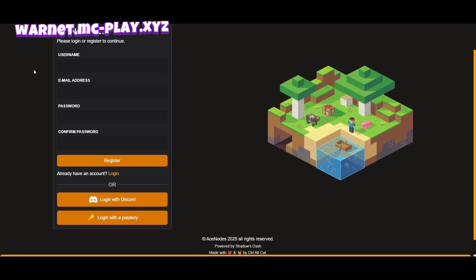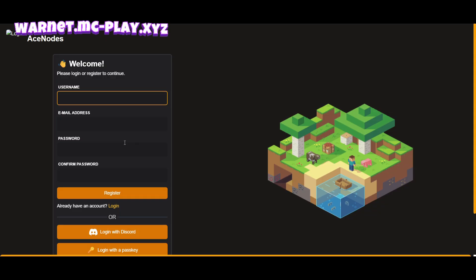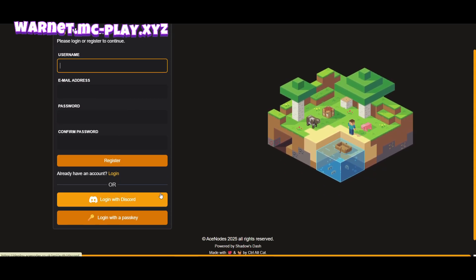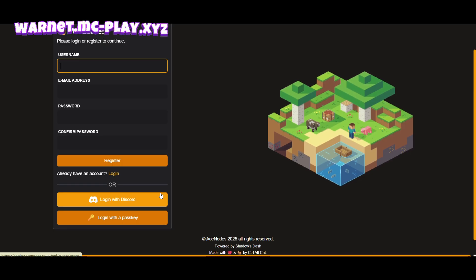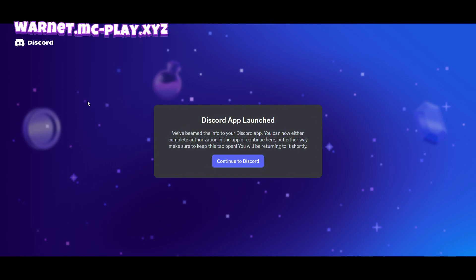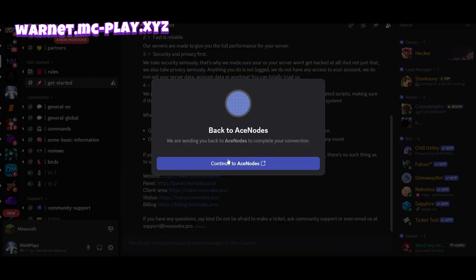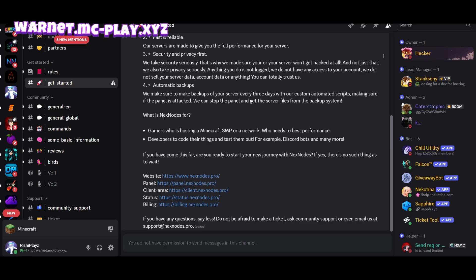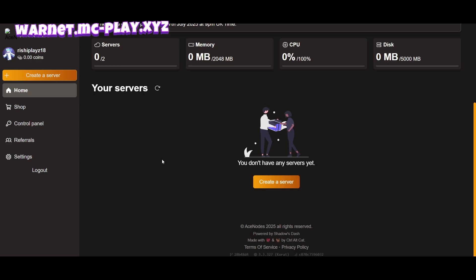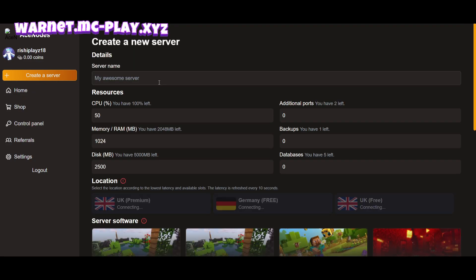This is a small panel and it will ask you to enter your username and get started. Logging in — this method is best. Just click on this button and it will redirect to Discord; authorize it. Okay, I'm logging in with Discord and this is the server panel we get. Just click on Create.